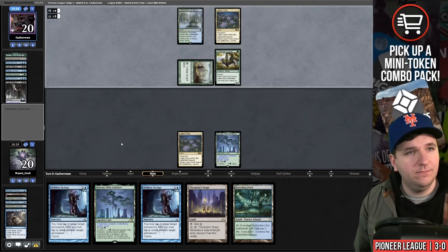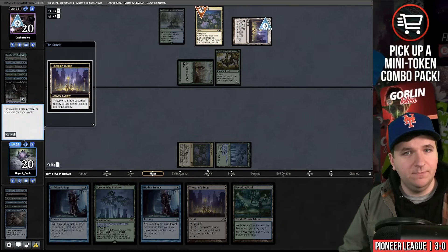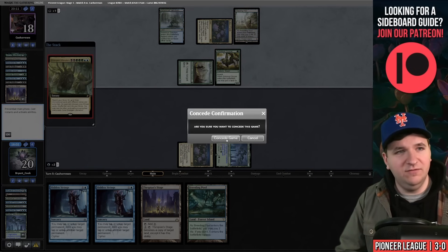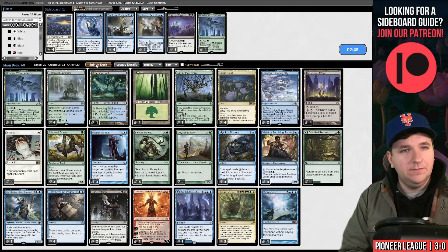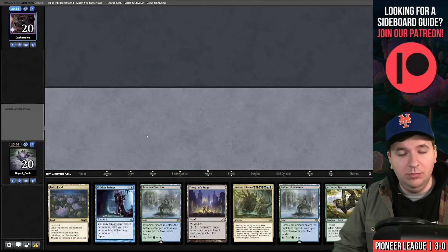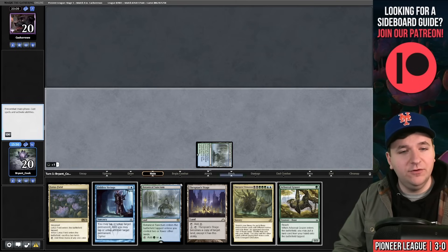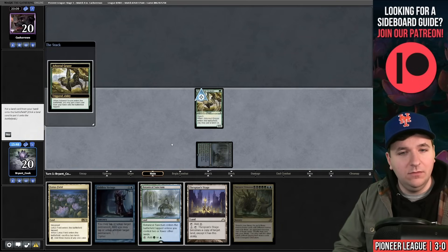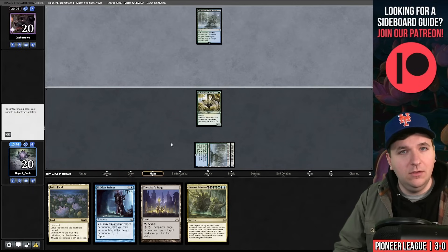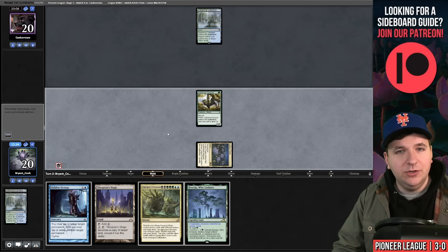They start on Pore Over the Pages, float four mana, discard Sylvan Scrying, use Dark Petition to grab Lier — I bounce with Bala Ged and they cast another Ultimatum. They've got it. Game three on the play — what a hand, keeping it. They also keep seven. Turn one Grazer into Botanical Sanctum. Turn two Stage, Sylvan Scrying — they grab Bala Ged Recovery. I copy my Lotus Field. They play their own Lotus Field and pass.